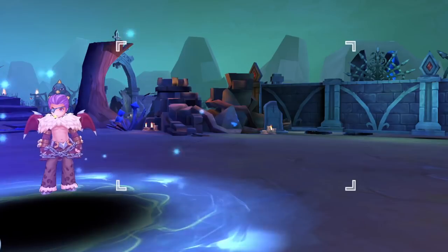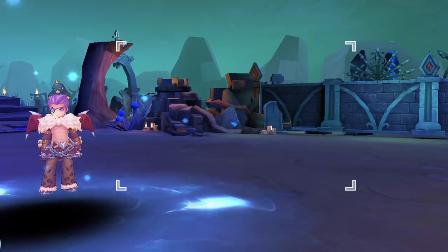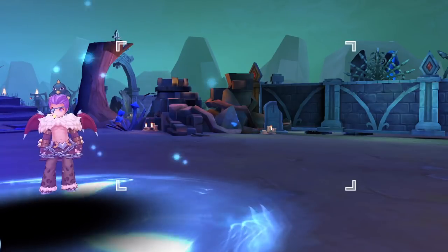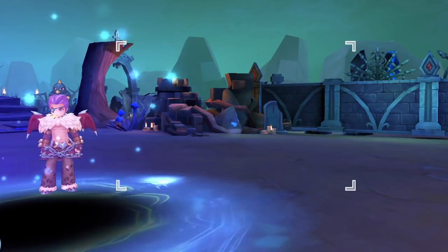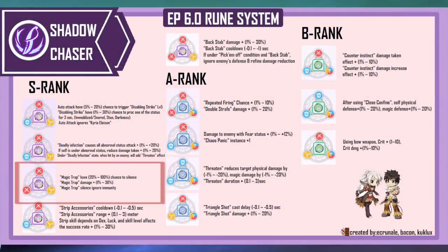However, the drawback is that it can be countered by defense items that give neutral and demihuman damage reduction. Also, the Sage class will become available in the next episode and their skill Land Protection can remove Magic Trap from the ground. Thus, Magic Trap will be more powerful in PvE but less effective in PvP. Nevertheless, it will still be of significant utility in PvP against high-end enemies such as Warlocks and Archbishops to drain their SP. In Episode 6, Shadow Chasers will have runes that give silence debuffs to Magic Trap, and this debuff can ignore silence immunity so that it cannot be countered by Marduk card.